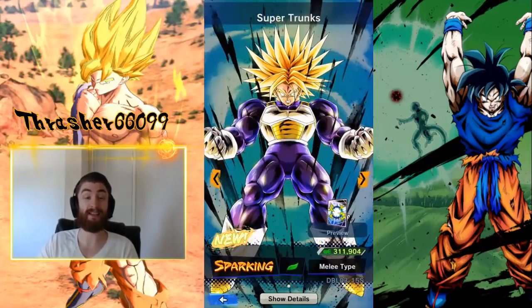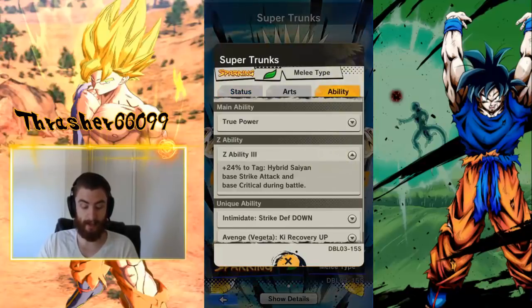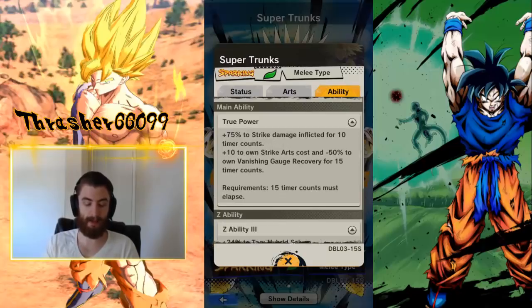Let's look at Super Trunks — this is the number one Strike Attack in the game right here. All of his abilities buff his Strike Attack. He doesn't hit like a train — he hits like a nuclear bomb. The ability here is another dual Z ability: Primary Stat Strike Attack, Secondary Stat Critical, so it increases your critical chance. Use this along with that other Vegeta, and now you're really buffing critical. You have an increase in critical chance and an increase in critical damage — that's what we needed for critical to scale. His main ability is insane, he does a ton of Strike Damage. The only problem is he's not going to be able to hit very many times — plus 10 to Strike Arts cost and a 50% reduction to Vanishing Gauge.